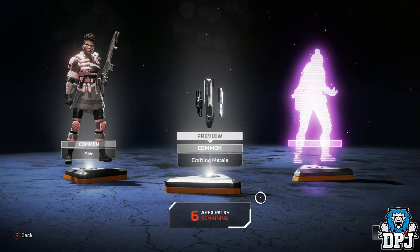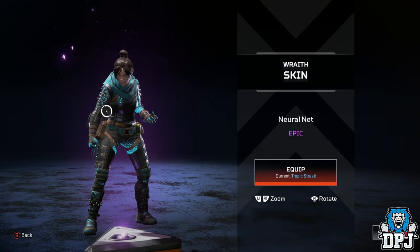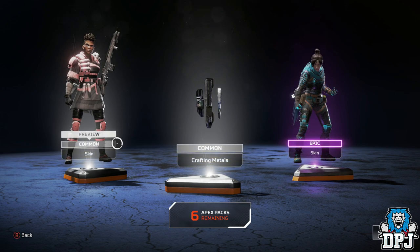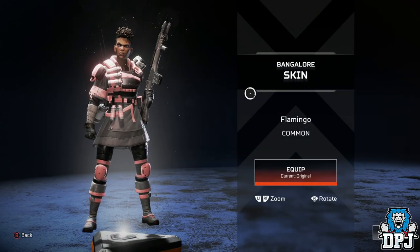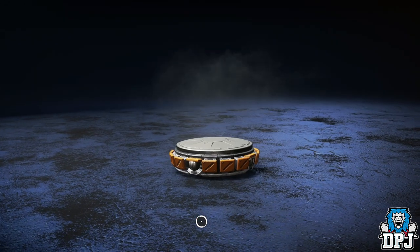What are we going to get? Look at that — looking sick. Neutral net — definitely equipping that. I wish you got more for common, just 15. We also got a skin. Bungalow — no thank you, don't use that. Let's go again, people.